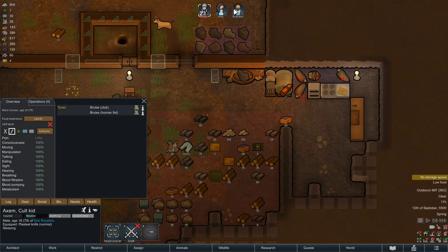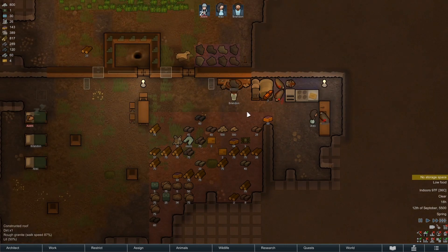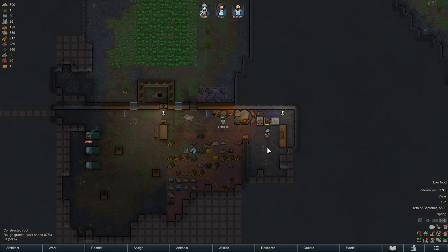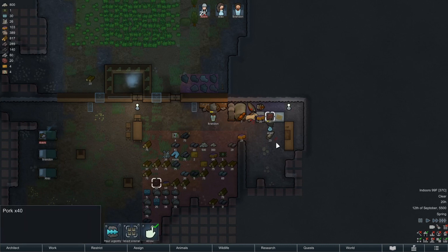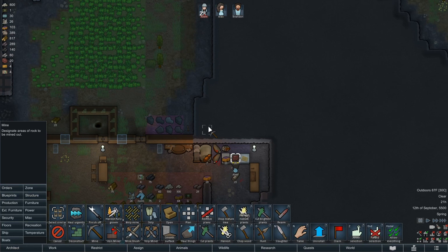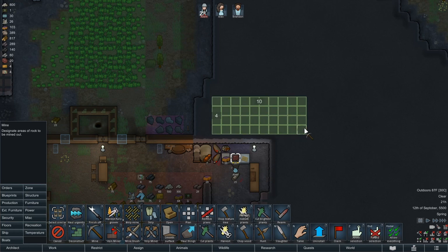You didn't get shot — you're just bruised. Everybody else healed up. She's going to do the butchering then she should cook. We'll get fine meals out of that. It'd be nice to have a freezer sooner rather than later. How much meat do we get per pig? We have 40 sitting here — yeah, we need to get those pigs on ice.